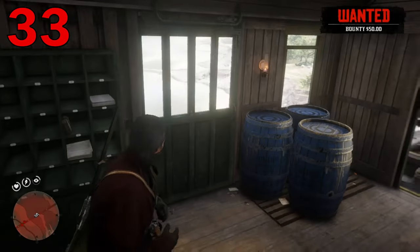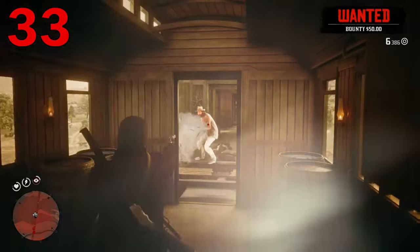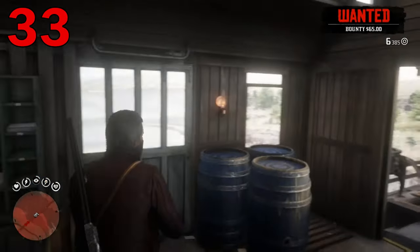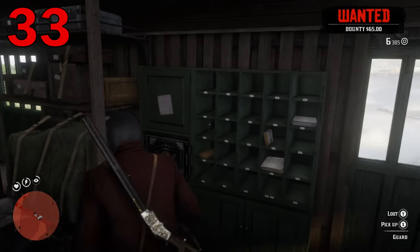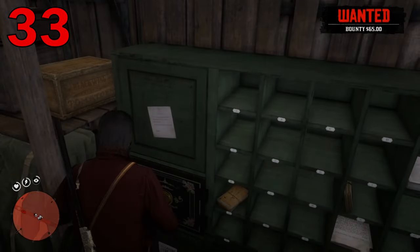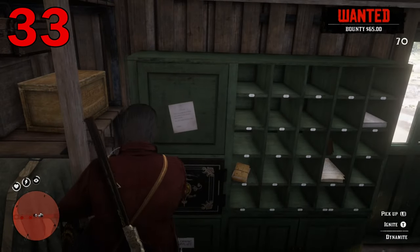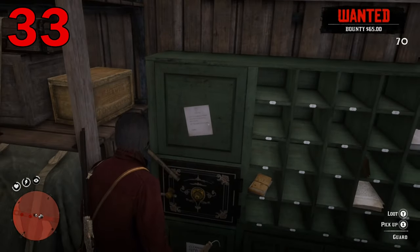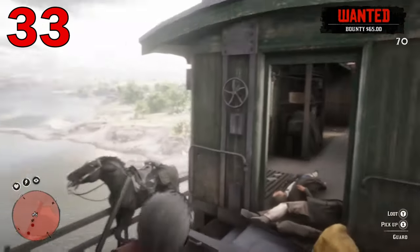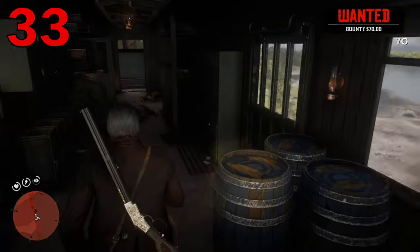Robbing trains in Red Dead Redemption can be lucrative — you can get a couple hundred dollars by sticking your gun in the faces of the traveling pedestrians. However, the real score is in the safes at the back of the train. Just walk up to the safe with your dynamite equipped and push R2 or right trigger, and you'll place the dynamite on the safe. Then just light the fuse or shoot it, and voila — instant satisfaction.